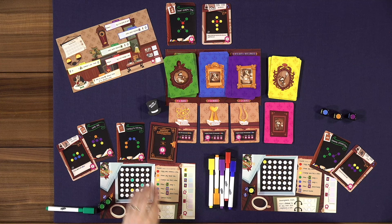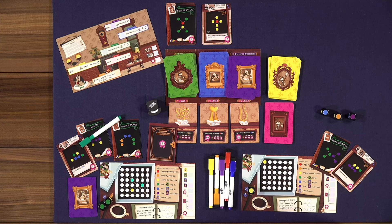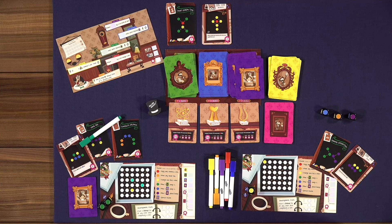Some purple cards have two bits you could place, or you can keep the card for one point instead. And some have just straight points with no bit placement option, so there's variety in what those cards offer.